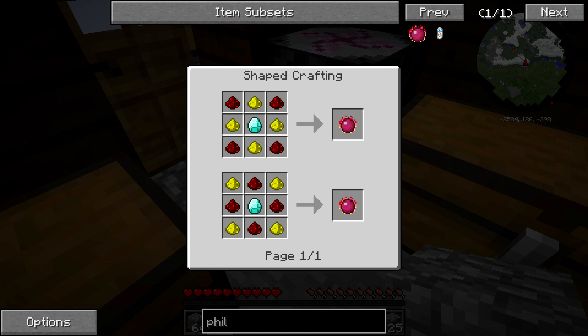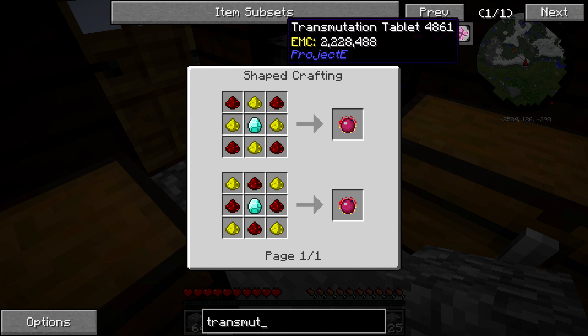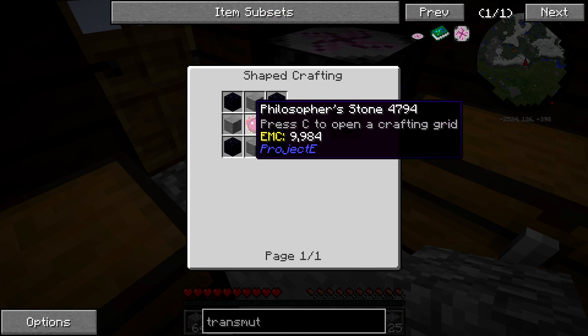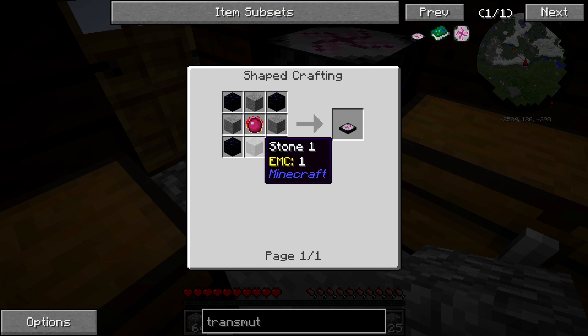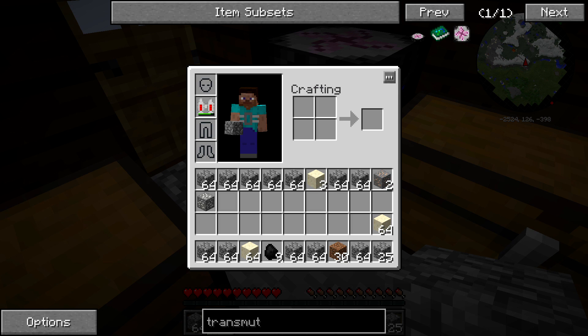Get the philosopher's stone, and once you've done that, you want to make a transmutation table — one of these things right here. This is going to require obsidian, which I'm sure you'll have some obsidian already, because to get that glowstone you would have had to make a portal. You could honestly destroy your portal for this obsidian now if you want, because you don't really need obsidian anymore — as long as you get one piece, you can make as many as you want.